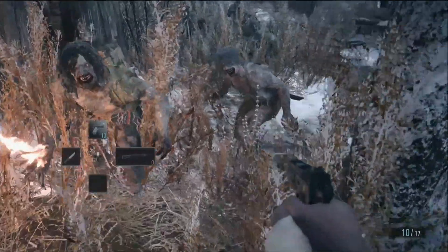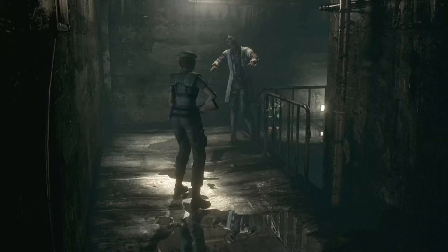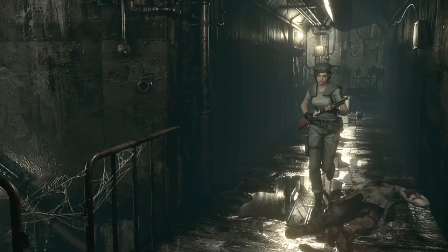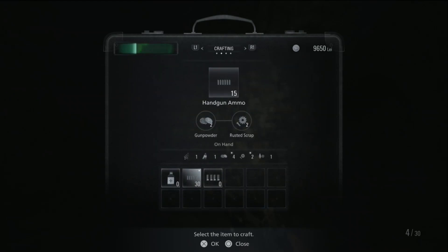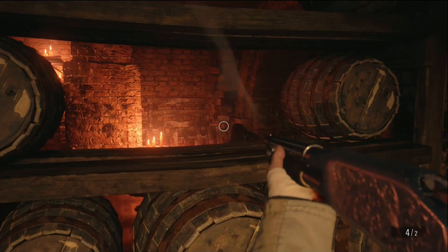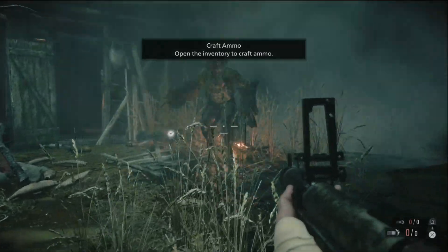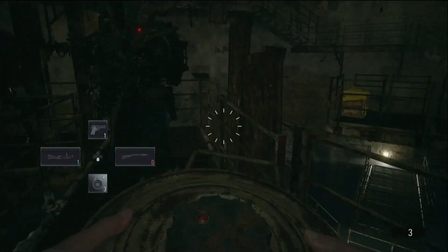Resident Evil Village is a survival horror game with combat. You're given several guns through the course of the game and every so often you run into enemies. Typically Resident Evil games have limited ammo that you need to make count every time you're in combat, and limited healing items that you need to use sparingly. But ammo and healing items aren't as scarce here, especially since you can craft ammo and medicine with resources you can find around the levels.